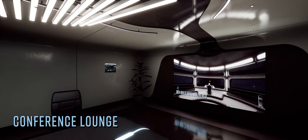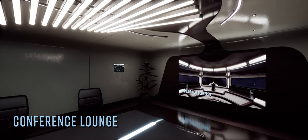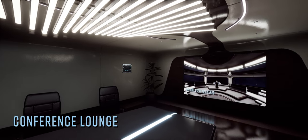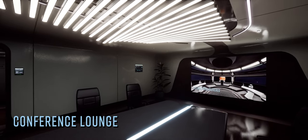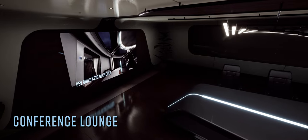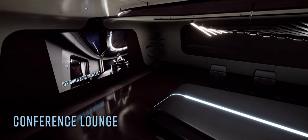A fun new feature has been added to the Magellan's conference lounge, situated just down the hall from the bridge. At one end of the large centrepiece conference table the room features a large screen. Whilst it's very much a test feature and almost certainly subject to significant change in the future, that screen is now functional and is capable of displaying YouTube content if fed with a valid URL.